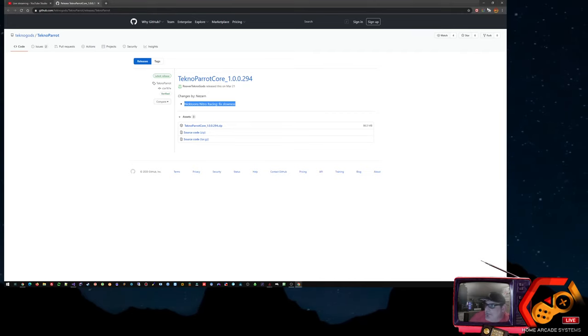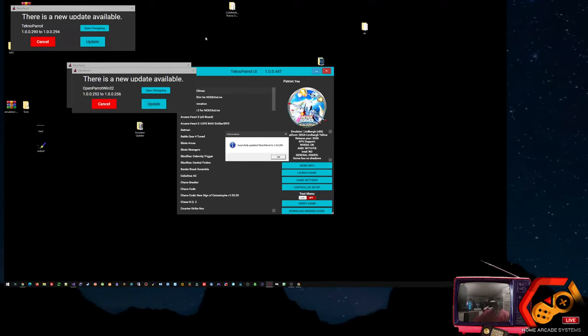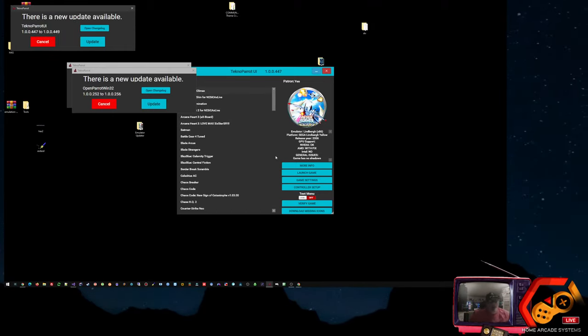He's supporting NickTunes now. Go ahead and run this update. I'm going to show you how to change all your controls. First thing we need to do is grab our light gun. This is an arcade light gun — Arcade Guns. No matter what gun you have, the Arcade Guns will always show up as an Aimtrak because it is using the Aimtrak sensor.